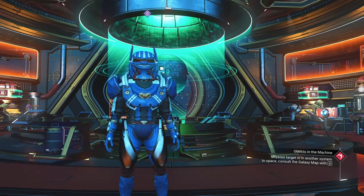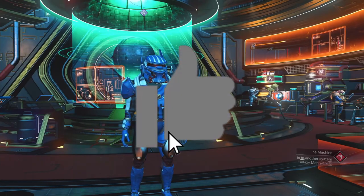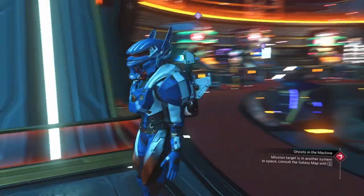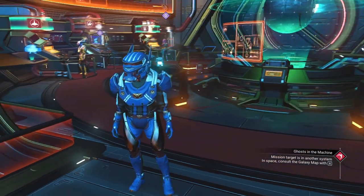Hey guys, welcome back to No Man's Sky — this is Survival Bob. Today we're going to be working on a mining outpost. We're going to start here in the Anomaly and buy a few things. You're going to need some salvage data — I've got a ton of it because I've been running around on planets saving it up.